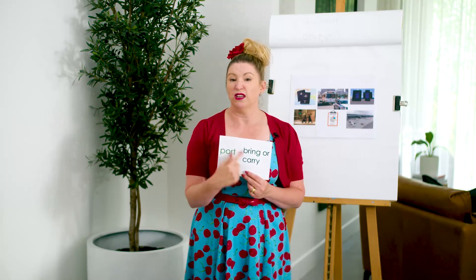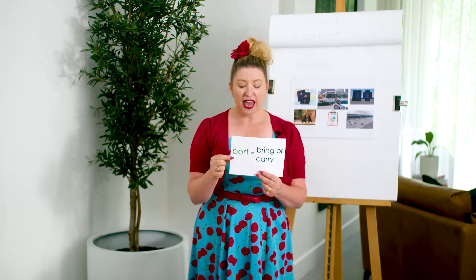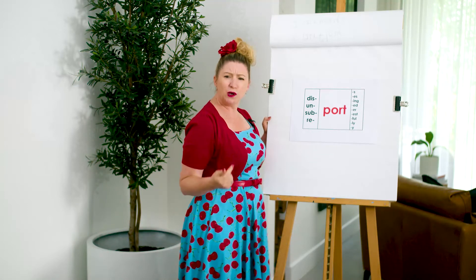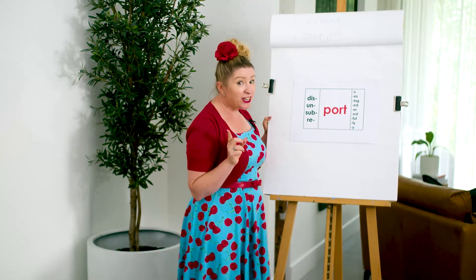So it's a little bit like the word 'form' we did the other week. Remember how we said that a root can generally not stand on its own? The word 'port' can actually stand on its own as well — a port is a place where boats come and go. Let's get ready to try and make and read some words using our root 'port'. I'll do one with you and then you can freeze and try and read some. There's a lot on here that don't make real words, so don't get tricked.